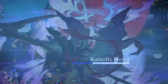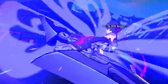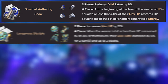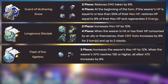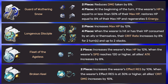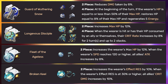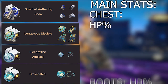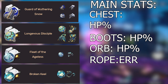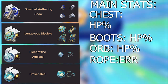For general relic options: Knight of Purity Palace for reduced damage taken to help with redirected damage, Longevius for max HP, Fleet of the Ageless for max HP plus an attack boost for all allies, or Broken Keel for crit damage and effect resistance. Main stats: HP chest, HP orb, and energy recharge rope — energy recharge is important to build ultimate stacks for HP reversal. Substats include break effect, HP, and effect resistance. Keep Fushuin slow to maximize how long the field stays up.